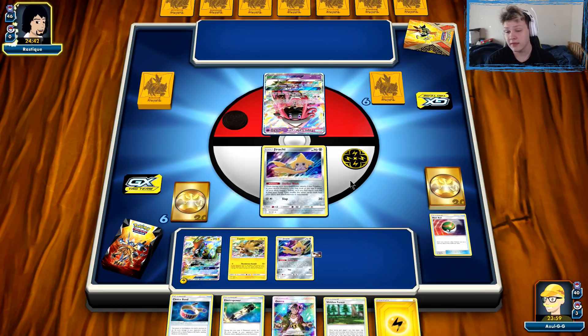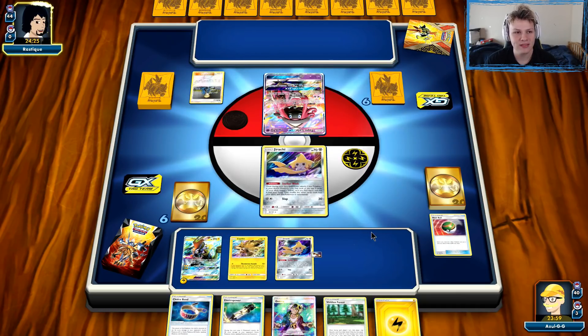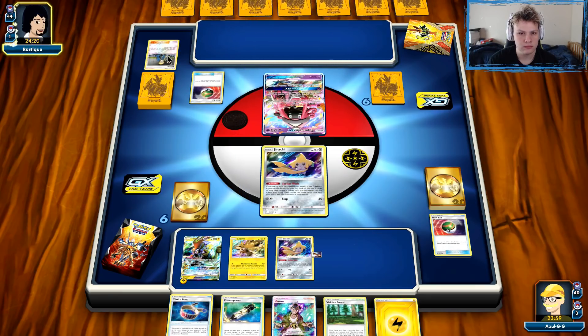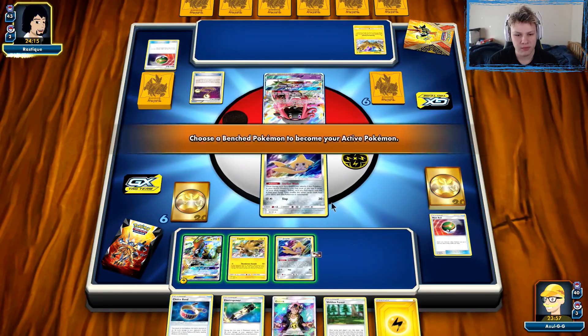Finally see what we're playing against. Tapu Lele does not tell us a whole lot. There's a Volkner, so we're playing against another lightning deck from our opponent. There are so many different builds, that doesn't tell us a whole ton. There's a Nest Ball and a Lightning Energy. They're going to go ahead and get themselves a Zapdos. And then Escape Rope from our opponent.